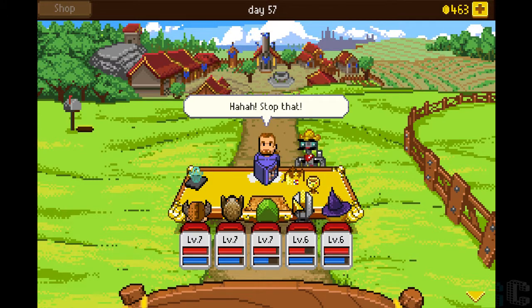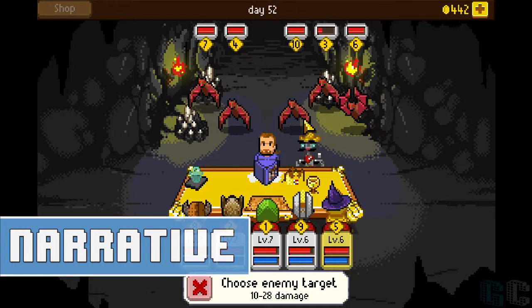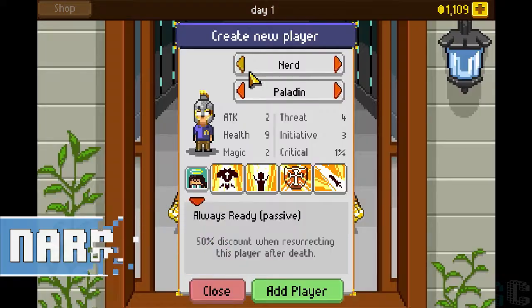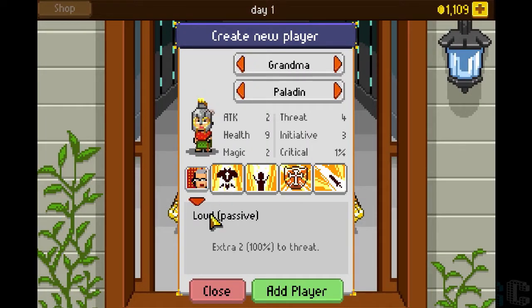The story is in the hands of the Dungeon Master, so you may get the girl in the end or she may have a boyfriend. You'll just have to play to find out. Each character is equipped with a unique passive ability. Grandma has a tendency to be really loud, so she has 100% threat generation and would make a perfect warrior or paladin.